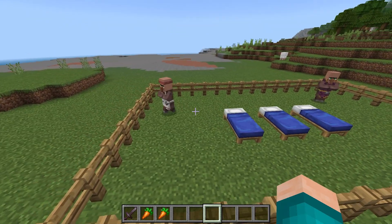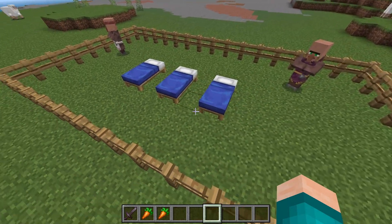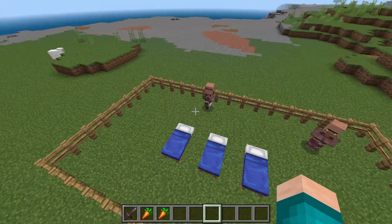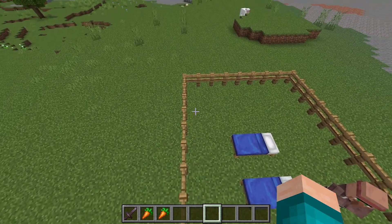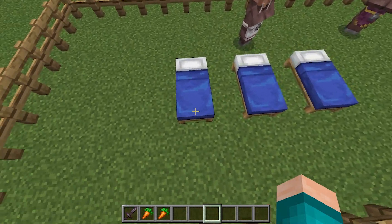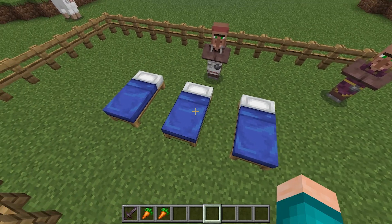In this video, I'm going to show you how to breed villagers in Minecraft. The first thing you need to do is make sure that you have two villagers and three beds in an enclosed area. You could build this around a village so that you get easy access to the villagers, but all you need to do is create a small area where they can't escape and place three beds spaced out separately.